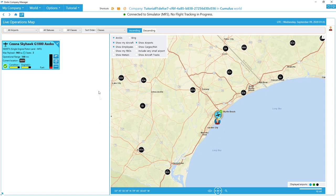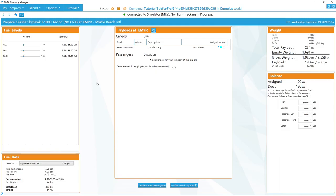Here we are in the live operations map. We've got the little card showing we've got a plane available, and that's what we're going to use for the tutorial. We don't have much fuel in it, so we're going to have to refuel. To set up a flight, you just click on the icon that says 'prepare the next flight.' Click on that and you get to the first preparation page. The first thing is making sure you've got enough fuel — 50% should be enough for this flight, which is around 115 nautical miles.